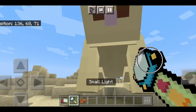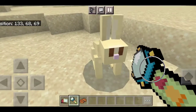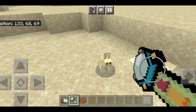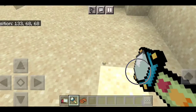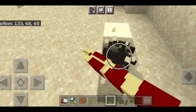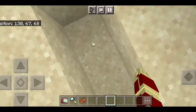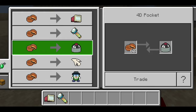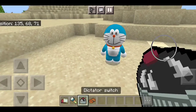I'll touch the small light with the little light. I'll touch the other light. Let's see if I get a little light. It's going to be a little light — I am still going to play.